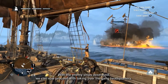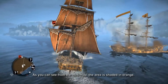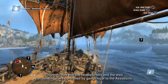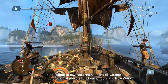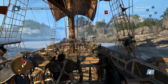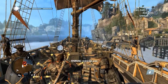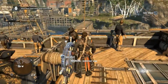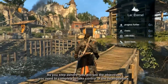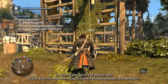With the enemy ships destroyed, we can now proceed with taking over the gang headquarters. As you can see from the mini-map, the area is shaded in orange. This indicates that the headquarters and the surrounding area are controlled by gangs loyal to the Assassins — a collection of lawless criminals and privateers who fight the colonial powers for dominance in the New World. As you step ashore, you will see the objectives you need to complete: to destroy the barrels of poison gas, to cut down the Assassin flag, and to kill the gang leader, the Assassin.